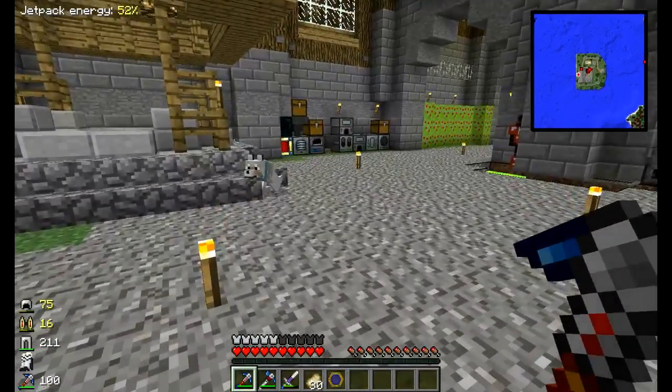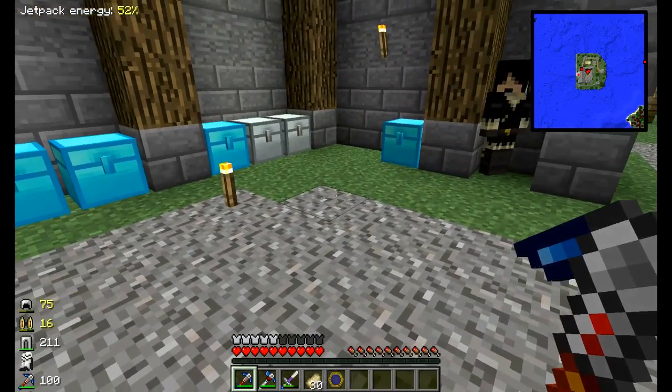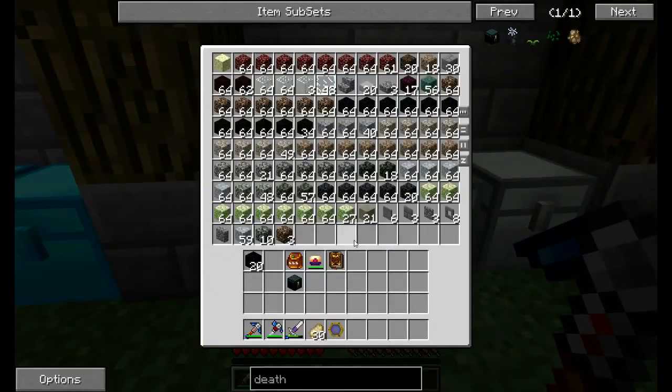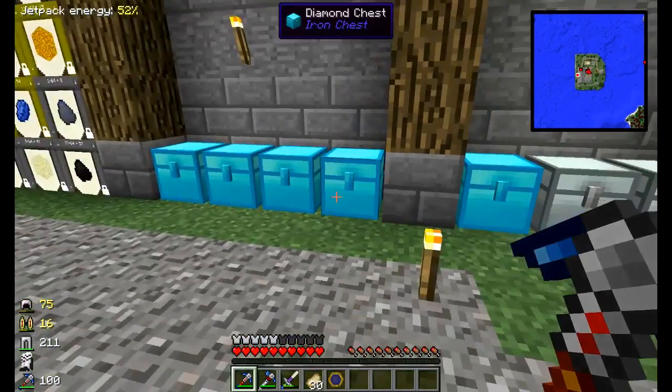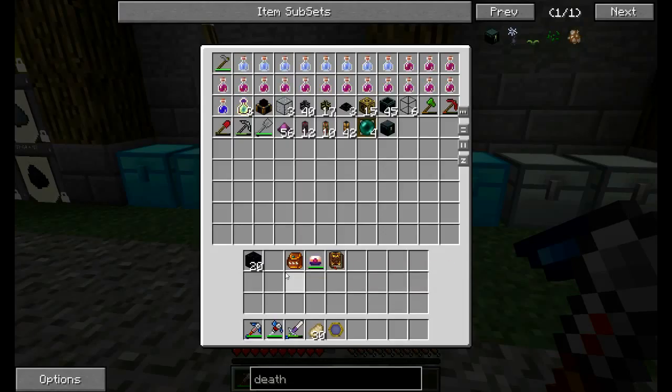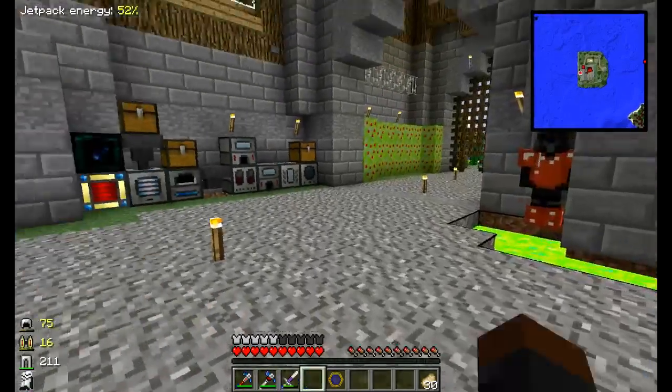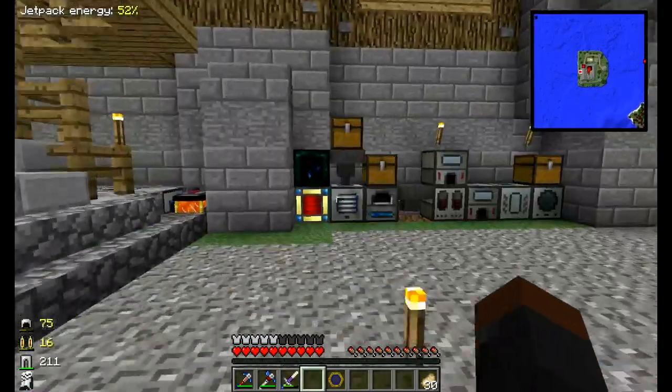Alright, I figured out how to do the death chest. You need it from Advanced Genetics — you need the gene of your inventory. I need to get the inner man gene, which we'll get later on down the road. So until then I just have to be careful about dying, because I haven't died extremely badly yet.